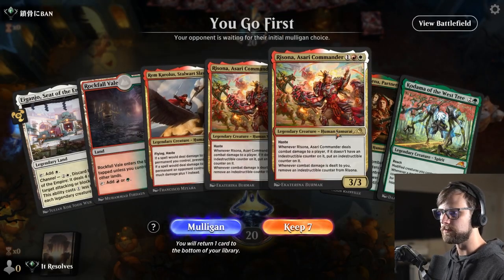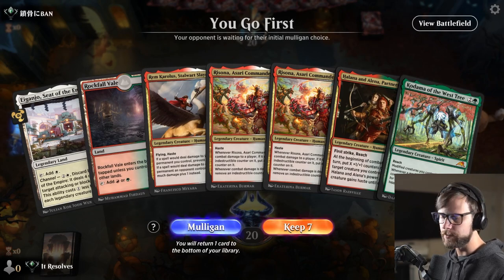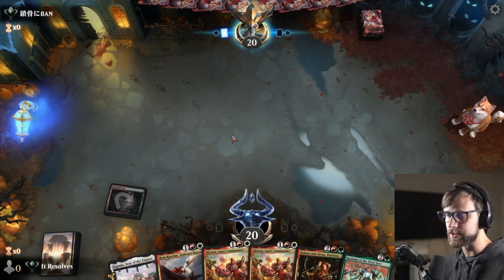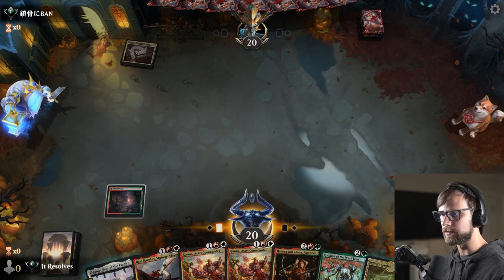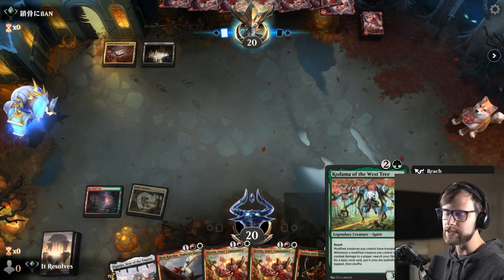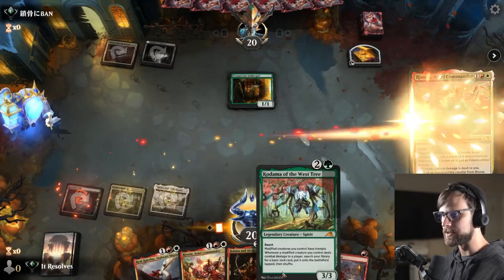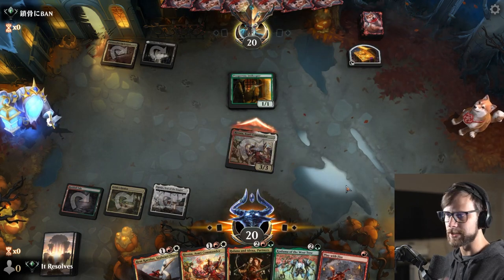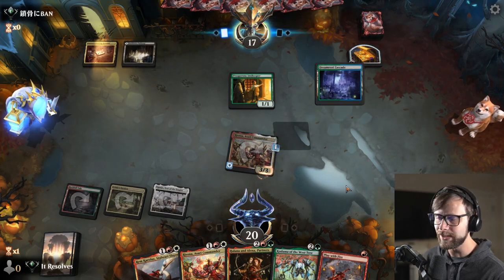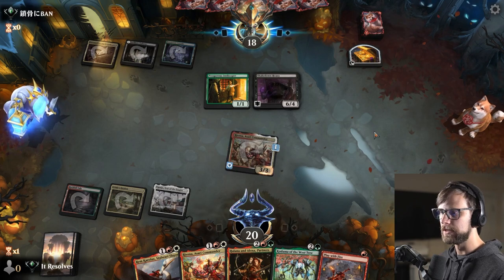Alright guys, here we are for game number one. A bit of an interesting hand — any land is actually quite good for us. I'm gonna try it. Not super optimistic, but any land gets us into a position where we can at least throw the commander out. Worth noting that the indestructible counter on Rissona does count as modified, which gives us the opportunity to take advantage of the Kodama. This is going to be a Fight Rigging deck, 100%.